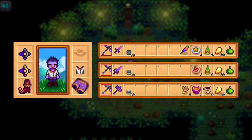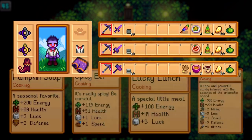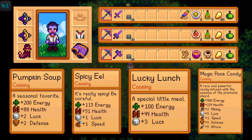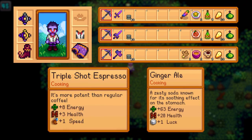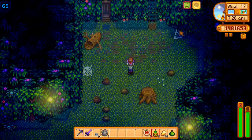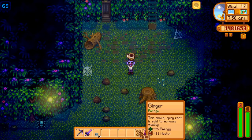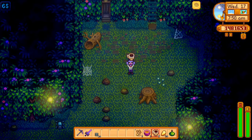For this reason you'll want to bring three different kinds of food with you: a buff food, a buff drink, and regular food just to heal you. Some of the best options for buff food are pumpkin soup, spicy eel, lucky lunch, and magic rock candy. For your drink take coffee if you want to increase your speed or ginger ale if you want an increase in luck. One great benefit to ginger ale is it cures the nausea effect we'll talk about later, so if you opt for coffee you'll want to bring regular ginger to alleviate that concern.